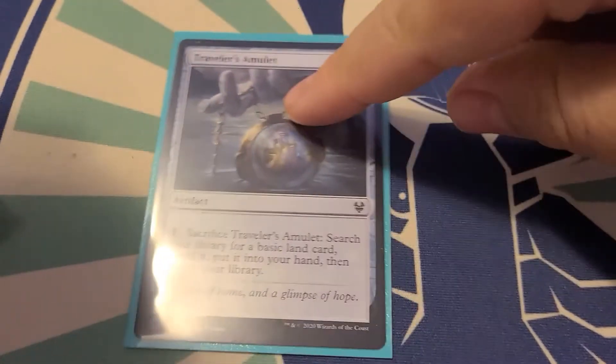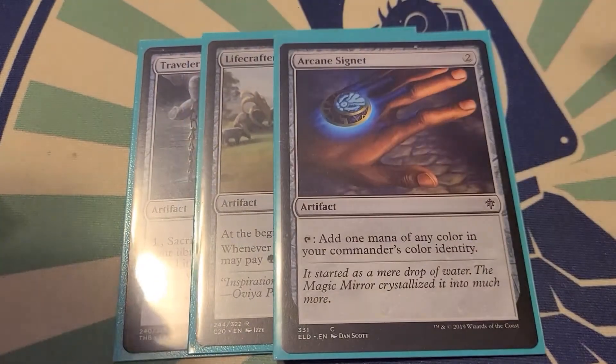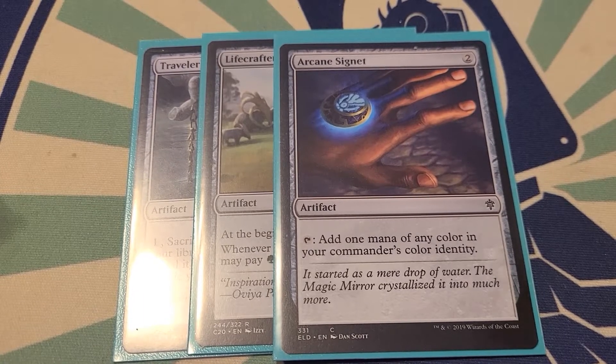Artifacts — it's really short. Running Traveler's Amulet, Lifecrafter's Bestiary, and Arcane Signet. That's it. No Sol Ring in this deck — I don't know why, no Sol Ring in this deck.